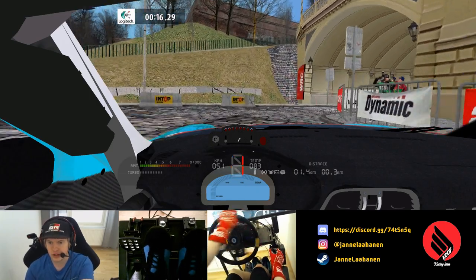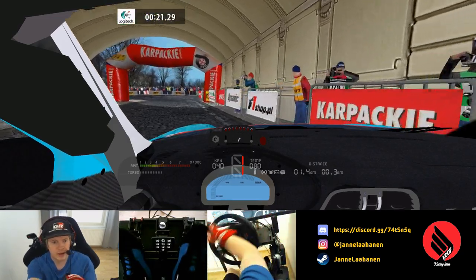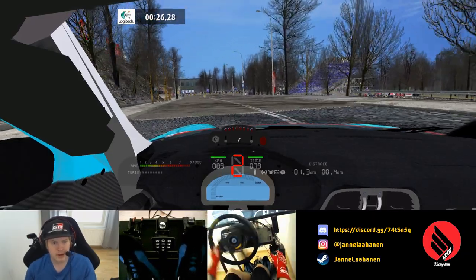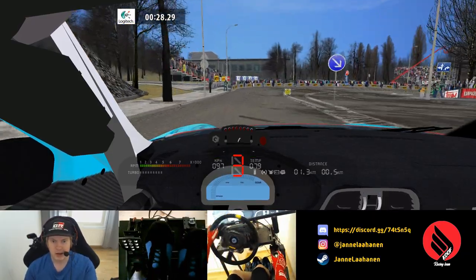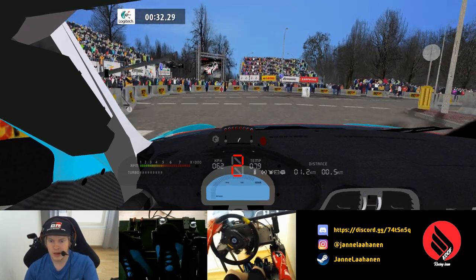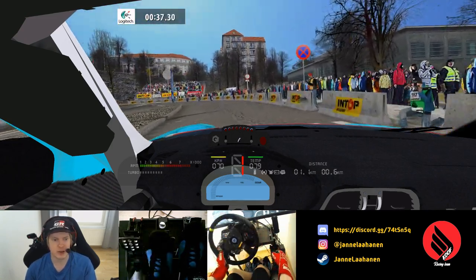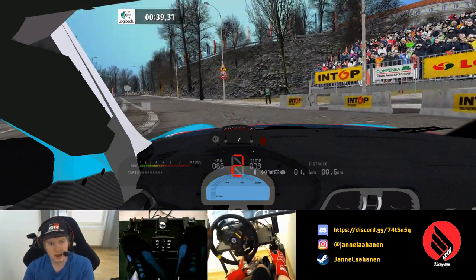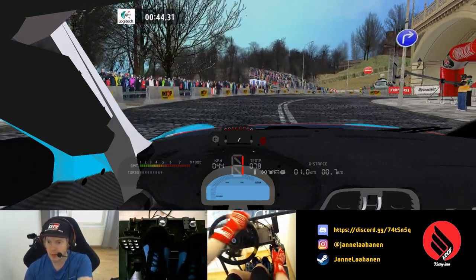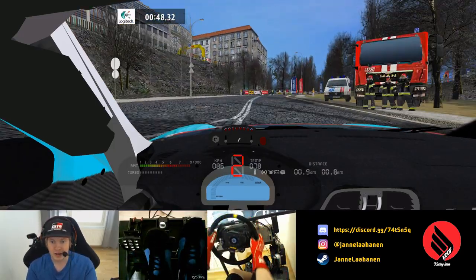We have to go straight through the first junction, then right here, and now do a hairpin and go back down. Take the left lane here and go around that bale — some organizers in some rallies require you to do a donut around it, so please do take care of that. And then we're back here, but now we take the first entry here and continue forward.